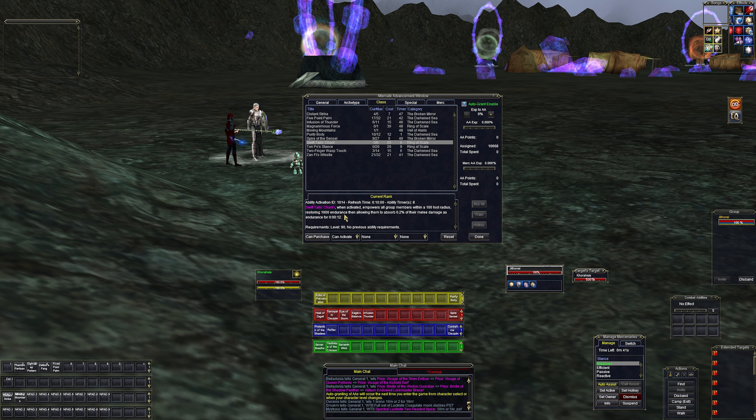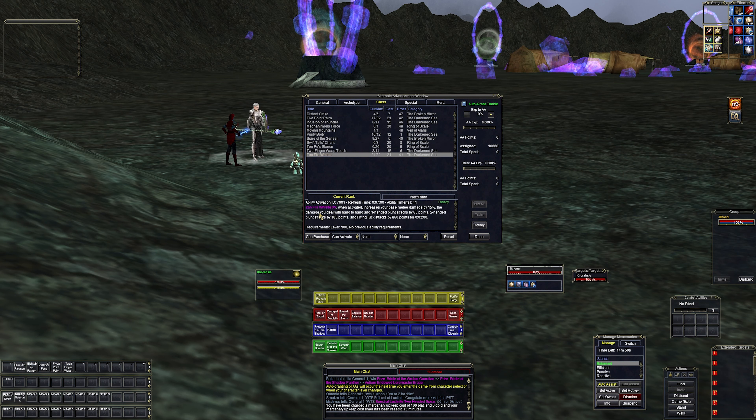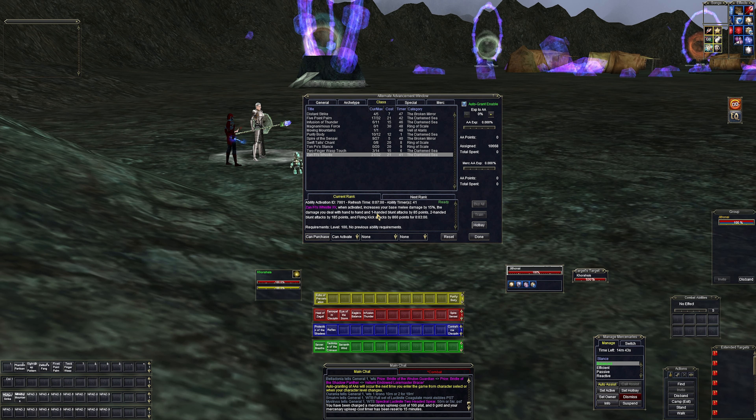'Swift Tail's Chant Wind' empowers all group members within 100 feet, restoring 1,000 endurance and allowing them to absorb 2 percent of melee damage as endurance. We didn't get that one auto-granted. 'Two Finger Wasp Touch' has a three-minute reuse and increases the damage taken by the target — throw that on the hotbar for use during battle. We're going to be auto-skilling Tiger Claw and Flying Kick here in a second. 'Zenfi's Whistle' increases your base melee damage by 15 percent and hand-to-hand abilities by 1 percent for three minutes — that's a burn.